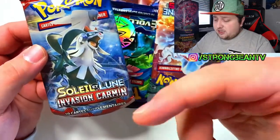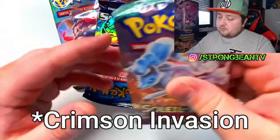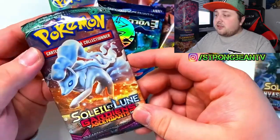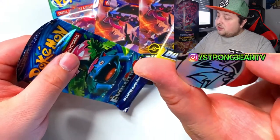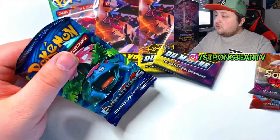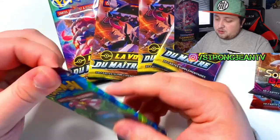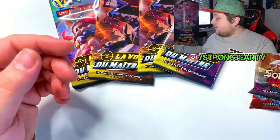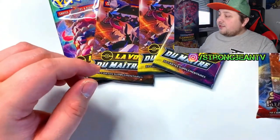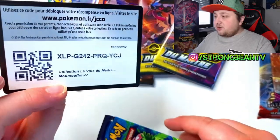I can't remember the name of this one so it'll be somewhere on the screen. It's Gardens Rising of course. We got the coin with the Zorwark, we got an Evolution pack. So we might have a chance at pulling a Charizard from here! We'll open the Evolutions last of course. Here's a code for you guys.